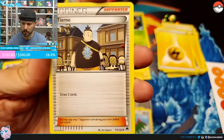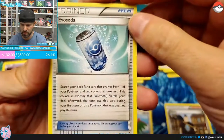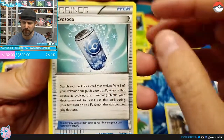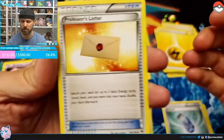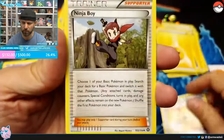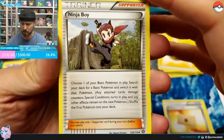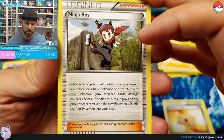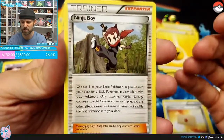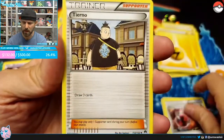Alright, so we've got Tierno here, which is a normal draw three. Evosoda is a searcher — search your deck for a card that evolves from one of your Pokémon and put it onto that Pokémon; this counts as evolving, so it's very nice because it allows you to evolve the same turn you played it. Professor's Letter allows you to grab two energy — a very helpful card. Ninja Boy: choose one basic Pokémon in play, search your deck for a basic Pokémon, and switch it with that Pokémon.